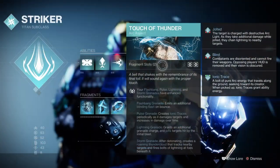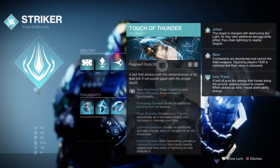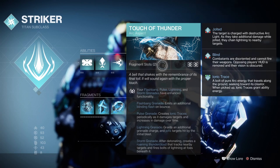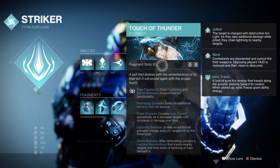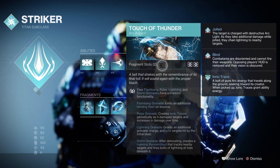The Touch of Thunder aspect allows users to enhance one out of the four grenades available. The one we are aiming for is the Pulse Grenade enhancement, which allows our grenades to create ionic traces on each burst and also get stronger the longer it lasts. This will allow us to refill our grenade energy very fast through just one grenade usage and repeat as many times as we like.